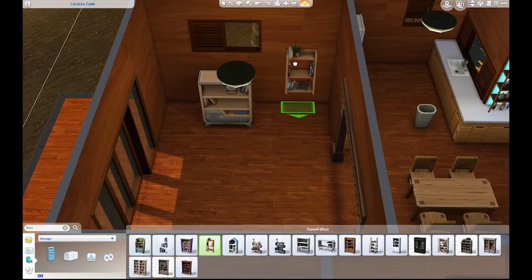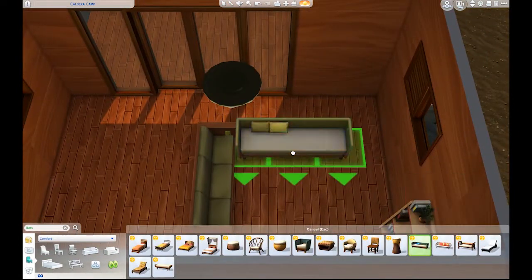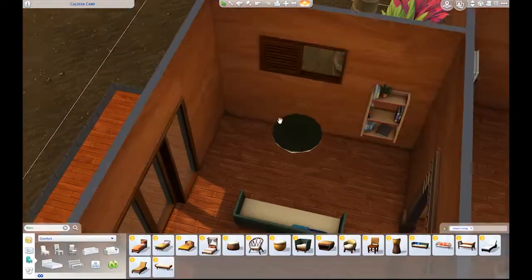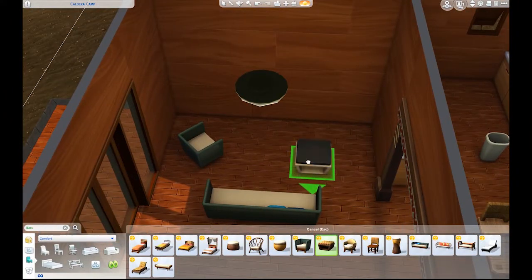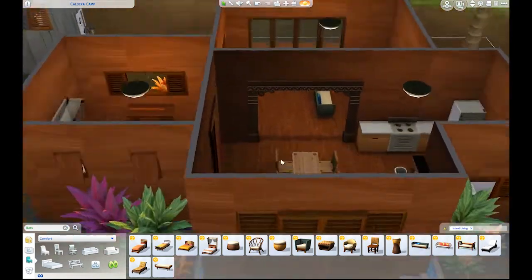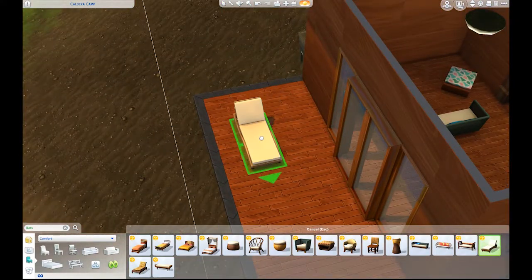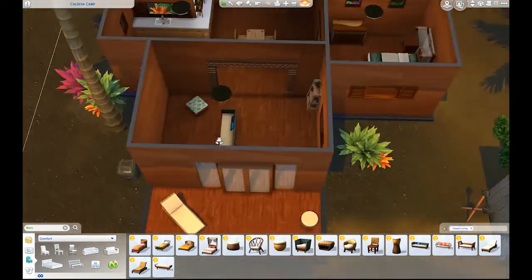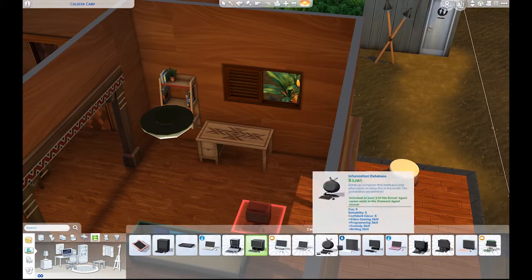One of the things I ended up doing that was a little bit pricey was in the dining room — I actually used five different rugs to make a pattern on the floor. That was a little bit pricey because each one of those rugs costs a couple hundred simoleons or something like that. I couldn't find a carpet I liked that fit, so I felt I needed to do it.